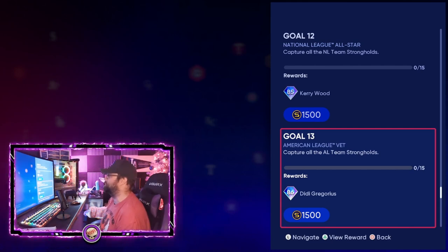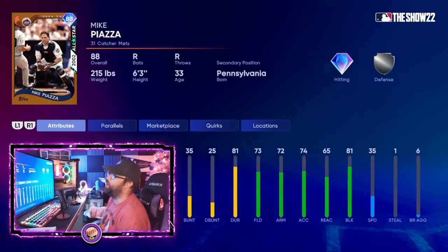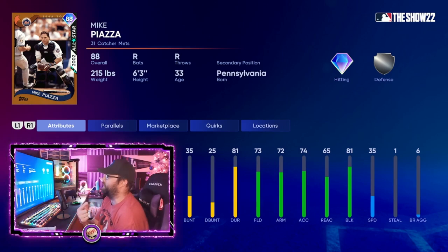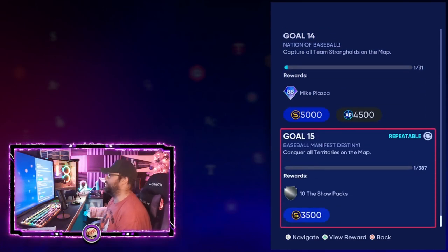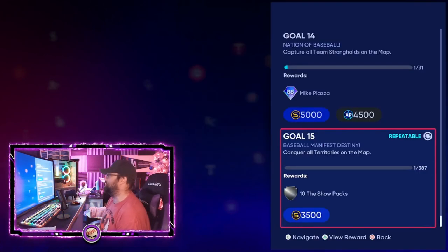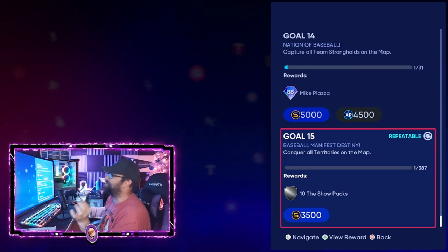For capturing all the strongholds, you earn an 85 diamond Kerry Wood — he's a closer, not a starter, so keep that in mind. Then there's an 86 overall diamond Didi Gregorius with a glitchy swing, which is interesting. Capture all AL team strongholds and you get an 88 overall Mike Piazza catcher card. Finally, conquer all territories on the map and you receive a 10-pack Show bundle with a bonus pack. All of these are repeatable.